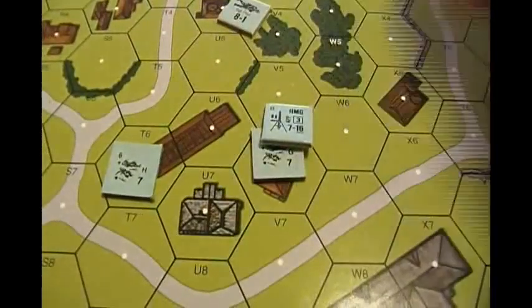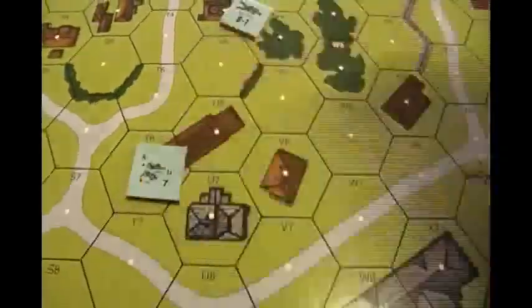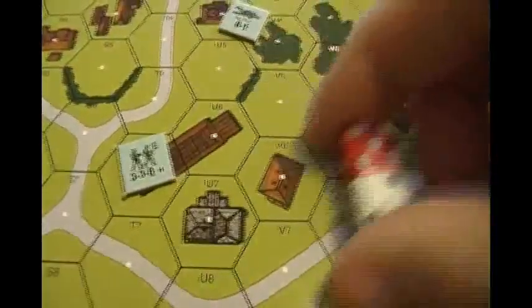So that's the first step — you declare your self-rally. Let's say I chose this guy. All I would do is roll two dice. I rolled a seven — he's up, he's back in the fight. That's pretty simple.